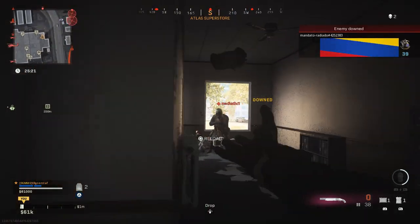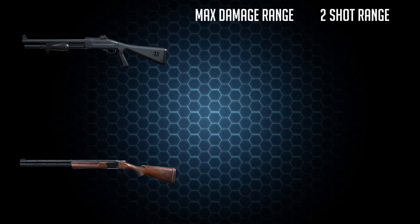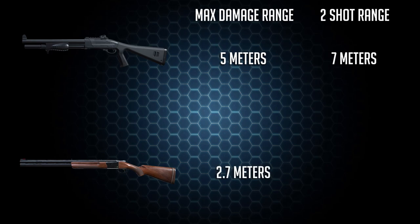Let's compare the 680 and the 725 for a second. The 680 maxed out with range — with the Marauder Suppressor and the Sport Barrel — has a max damage range of about 5 meters, meaning you can deal 204 damage up to that range, and then it's a two-shot kill range of about 7 meters. With the 725, you actually get an extremely small max damage range of about 2.7 meters with no attachments, going up to about 2.9 meters with attachments.